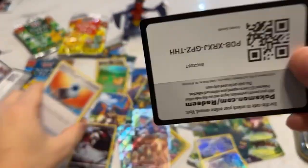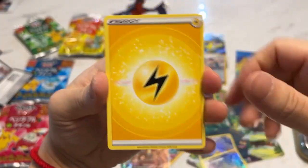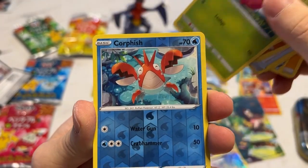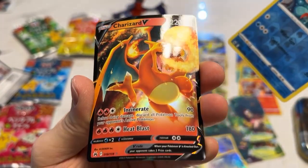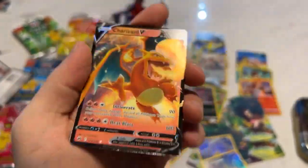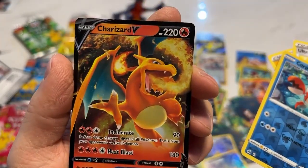Last pack. Code. Cynthia's Ambition, please! Purrfish reverse and a Charizard Reeve. Anticlimatic — but still, it's not the alt art, but it is a Charizard.